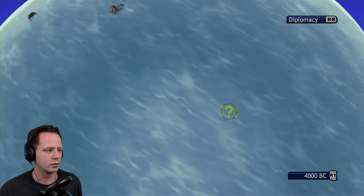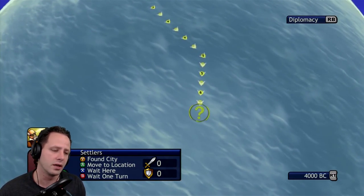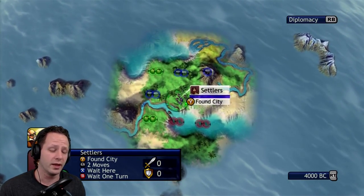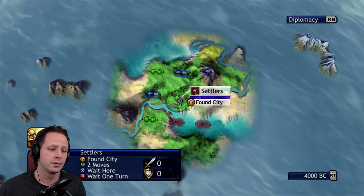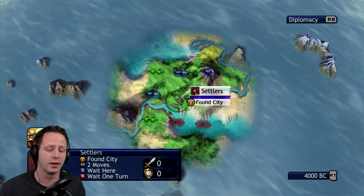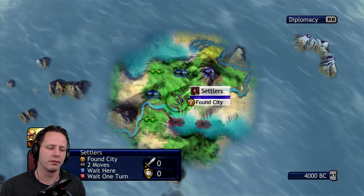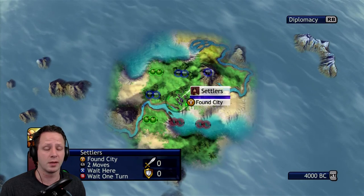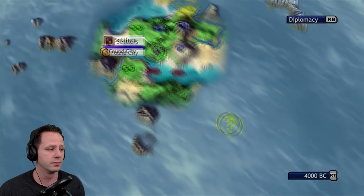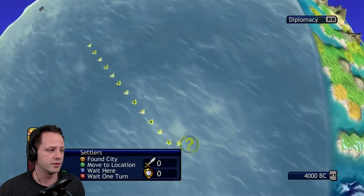On turn zero, which is where we are, you don't see enemy capitals because they haven't planted yet — you actually get to go first. This is a turn-based game with the AI, so you don't actually see what they do until they all take their turn after you. Which is kind of weird, because when you play multiplayer they actually take turns at the same time as you, so you may actually be able to see enemy capitals on the first turn.